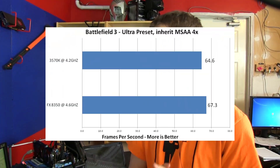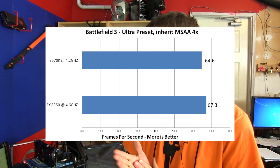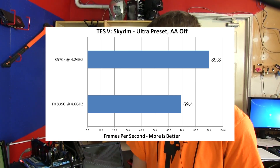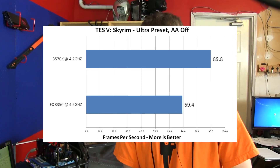Moving along to Battlefield 3, we've got pretty much a neck-and-neck dead heat, but the 8350 edges out the 3570K in averages, though not in minimum frame rates — the minimums were a little bit lower for the 8350. In Skyrim — noting that our run has 18 mods from the Steam Workshop, which may explain different results — the 3570K did put up a pretty good show, beating the 8350 handily. Minimum frame rates were about 50 FPS on the 3570K versus 40 on the 8350.